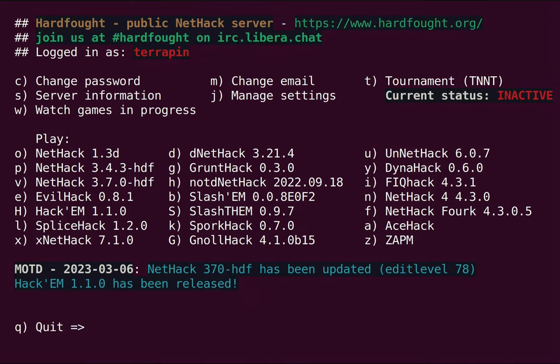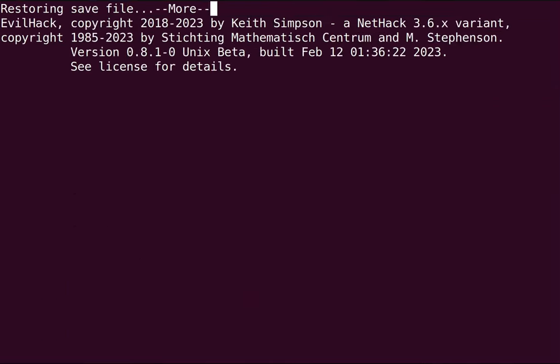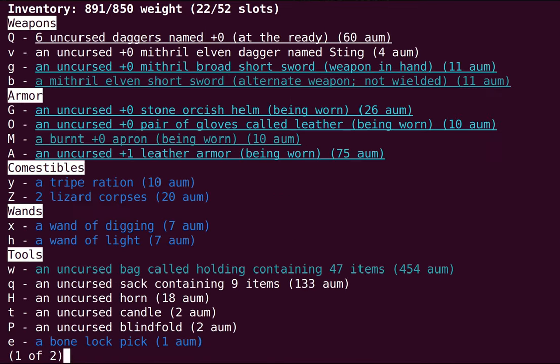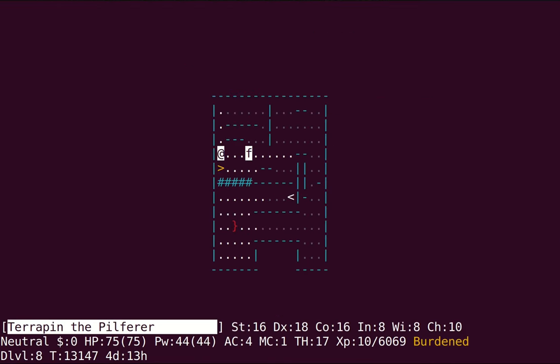Hello and welcome back to the adventures of Terrapin the Hobbit Rogue. If you recall, last time we faced a humiliating defeat on Sokoban 4. So we're fleeing back to the main dungeon, but first we have to face our most terrifying foe yet: Inventory Management.